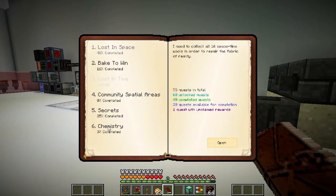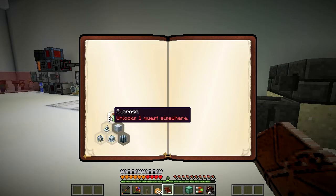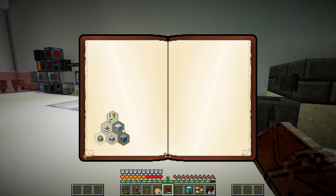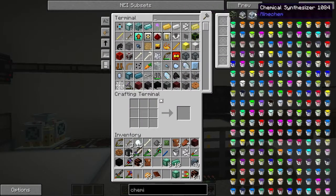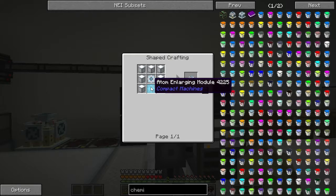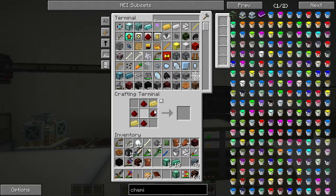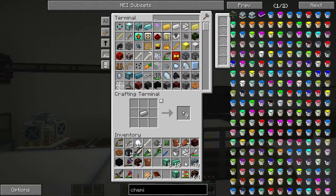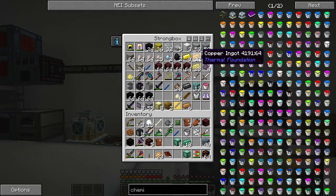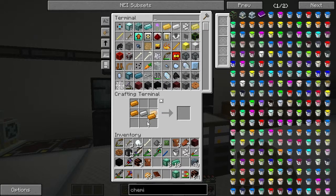We're going to need to make ourselves a chemical synthesis machine and a microscope, and it should unlock some of these quests. Right, let's do that now. So we want the chemical synthesizer - the part we want to make is the atom enlarging module, and it should be able to make that straight away now. We're just short on one of these. I thought I had more copper than that. That solved the problem, so let's grab that.